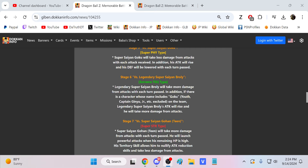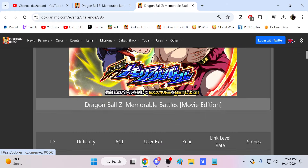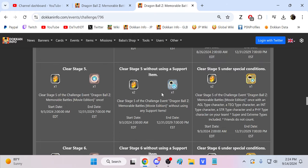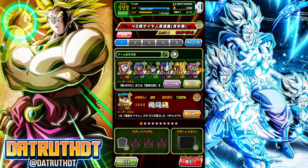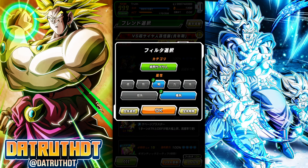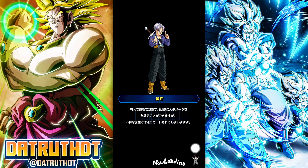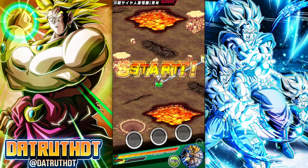Let's take a look. We're going into stage seven. It takes more damage from attacks with each turn passed, and you launch powerful attacks on each phase. He has a territory. There are missions here — the usual: beat it, beat it without items, and beat it with a character of every typing. It seems like if they want you to use no items, the fight potentially isn't as difficult. With EX missions, a lot of times they do older events — it's not usually super new.